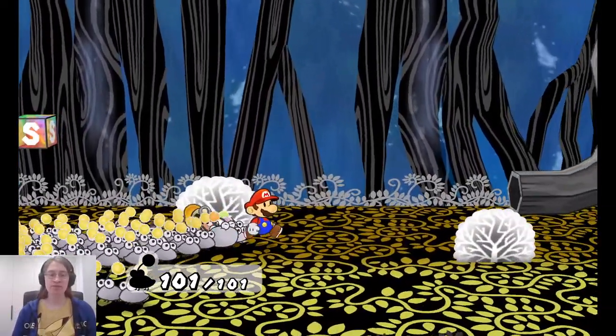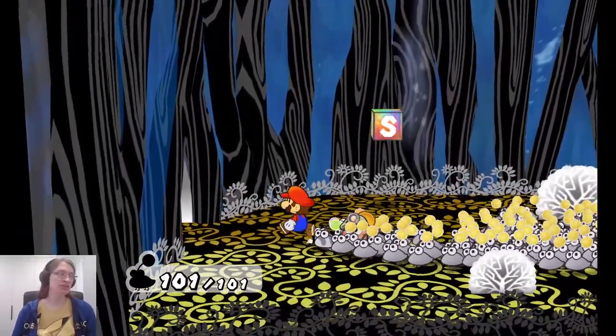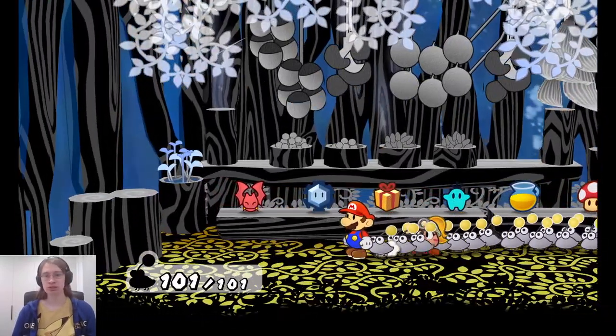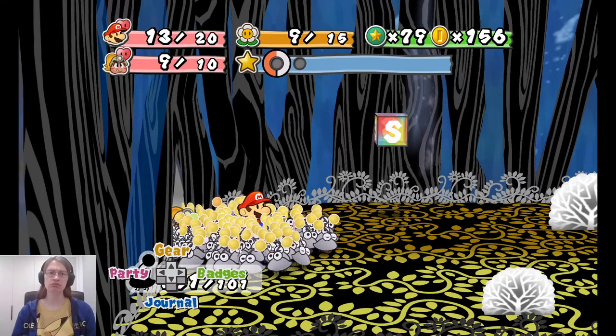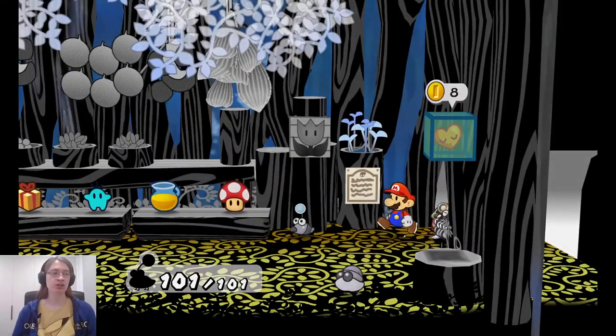Where were we? We have 101 punies here. I kinda wish the game had some sort of little recap thing to remind you what you were doing, because it has been a while. Oh, this is the hidden shop. We don't really need any of these things so we'll just leave them. I think we have full stats - Mario's health is a little low, so we'll hit the health block and go from there.